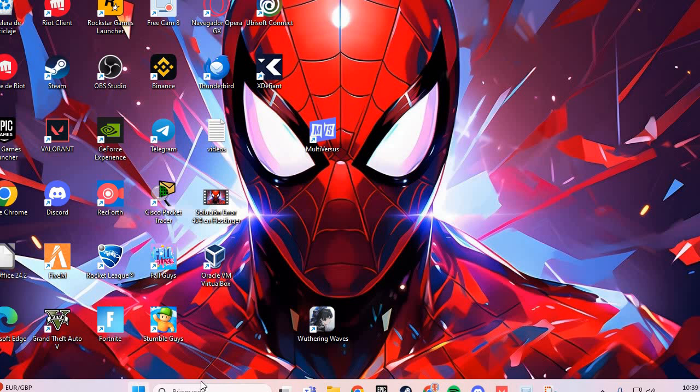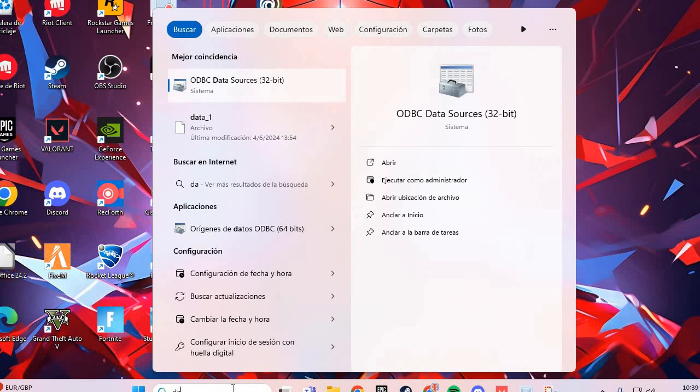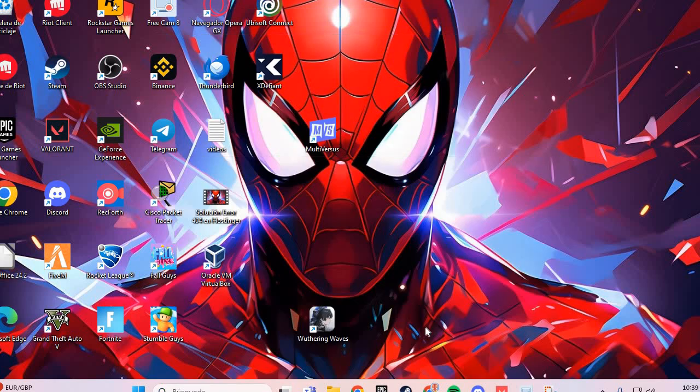The third fix: you go here to Search okay and you type Dark and Darker okay, and you Run as Administrator okay.